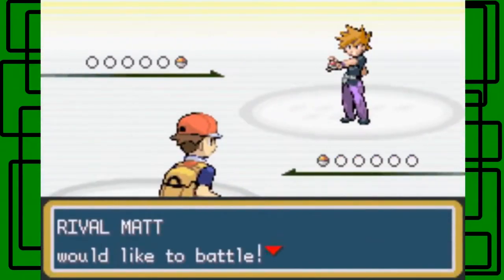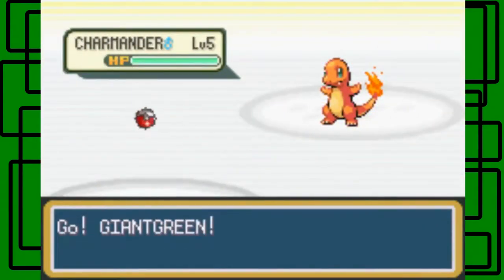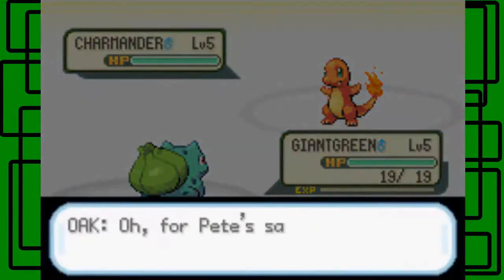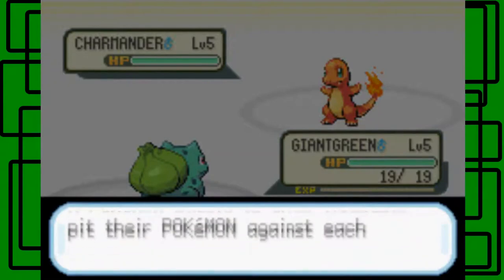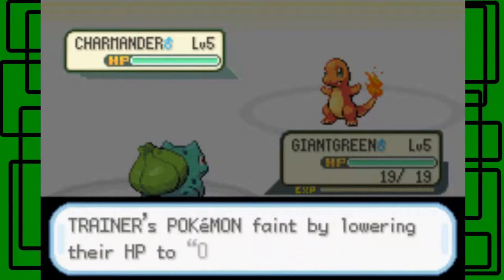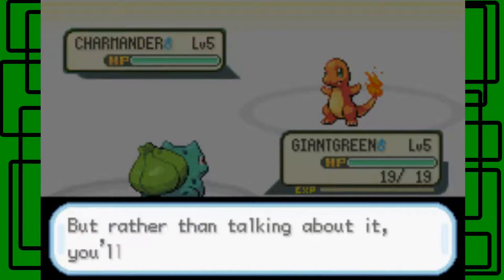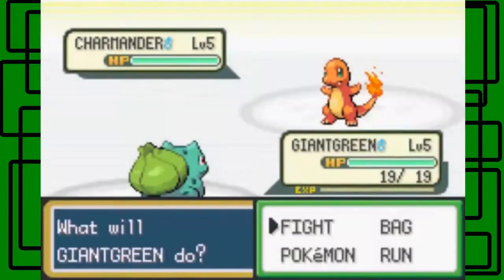Rival Matt would like to battle — he sent out Charmander. Here we go! A Pokémon battle is when trainers pit their Pokémon against each other. The trainer that makes the other trainer's Pokémon faint by lowering their HP to zero wins. But rather than talking about it, you'll learn more from experience — try battling and see for yourself.